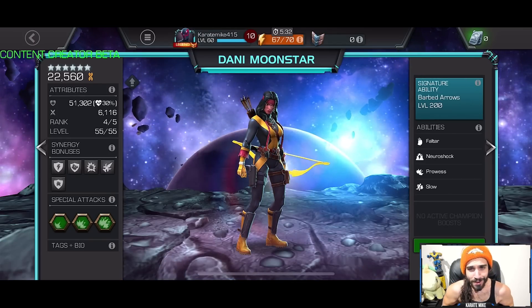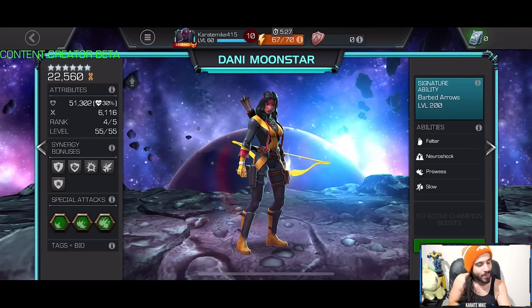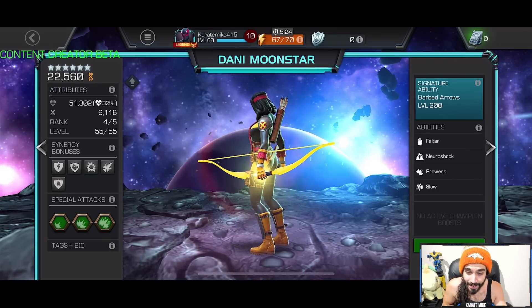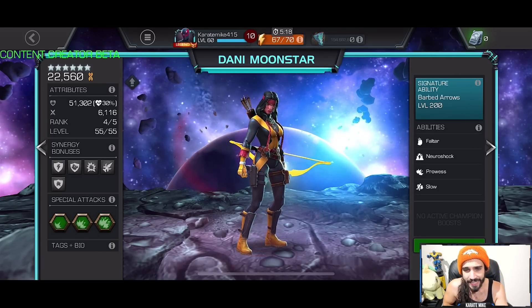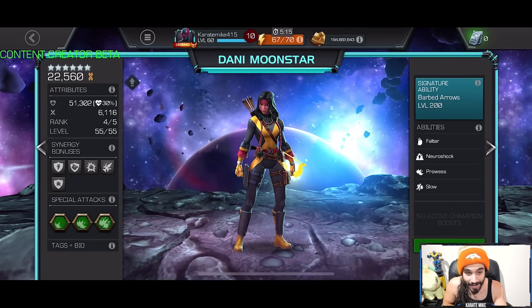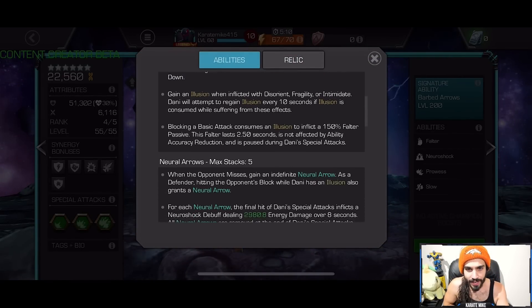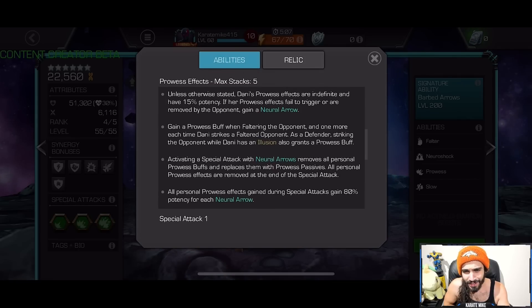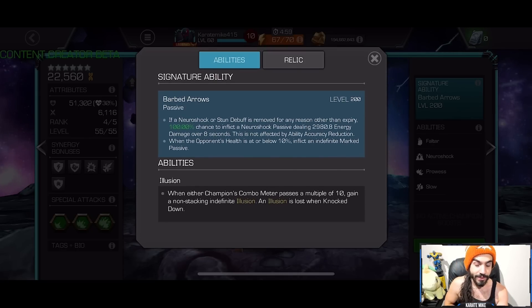We're talking about Dani Moonstar — a fun champ with sick animations. We are overdue for some solid mutants, so I'm very excited. She is one of those characters who looks so complicated with all these different numbers and effects, but it's actually so simple. I'm going to break it down and tell you everything you need to know and only the stuff that's really relevant.